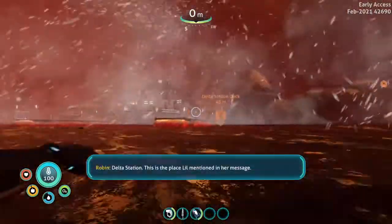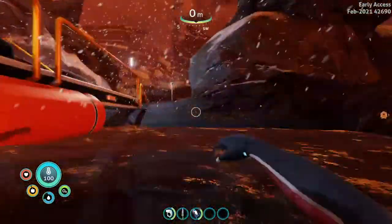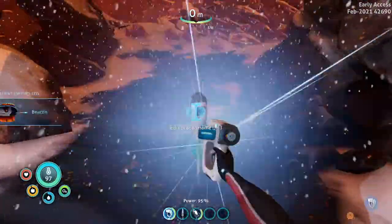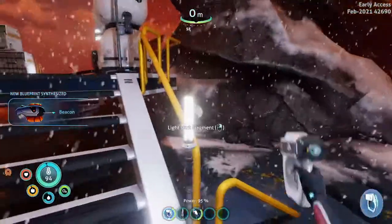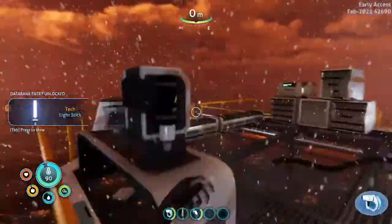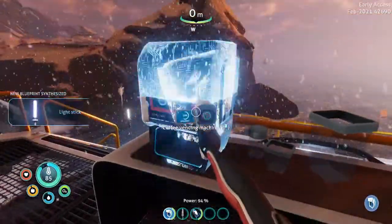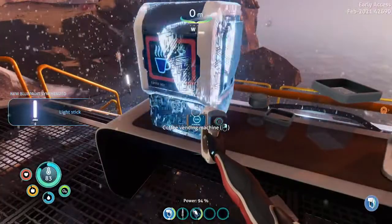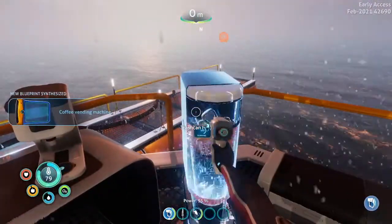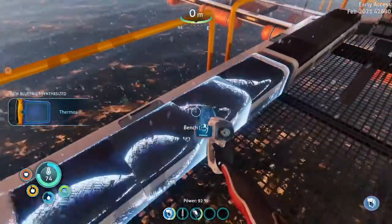This is the place mentioned in the message. But this is a place where you'll get a lot of stuff. Beacon Fragment. You can also scan these light sticks. Vending machine — coffee vending machine. There's a lot of stuff on the side. A trash can. New blueprint synthesized. There's a lot of things to scan here.